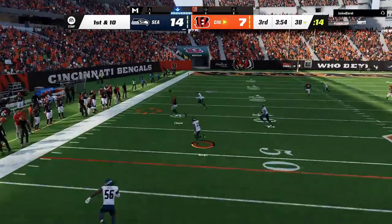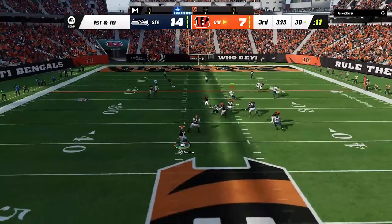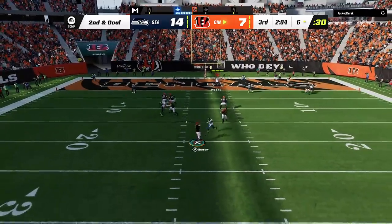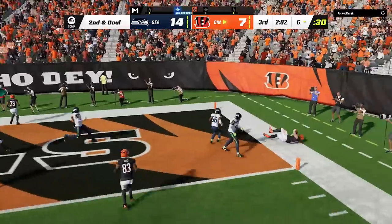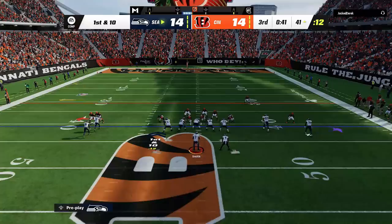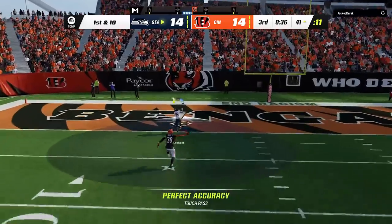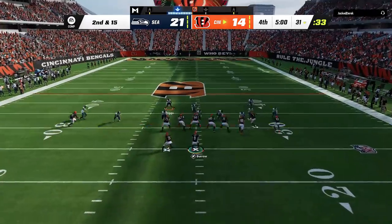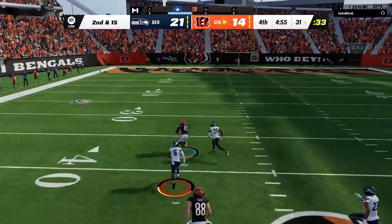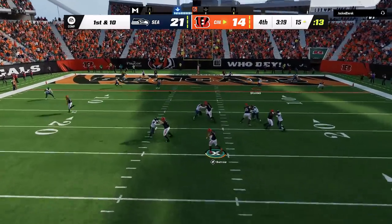Back on defense, I start trying some new coverages but he finds the open man every single time — even his tight end is getting in on the party. At least I knock Joe Burrow out of the zone on the last drive as he punches it in to tie the game. On the next play I go back to the Y sail and hit the tight end against his cover three to guarantee a first down, then I see he's in cover zero again, so I go back to the Drive H Wheel one more time to score from 41 yards out and take the lead back. On defense, I try a man zero blitz but he's waiting for it, bombing it deep — I barely save the touchdown with a diving tackle, but he scores a couple plays later with Chase getting wide open in the back of the end zone.